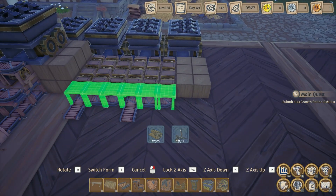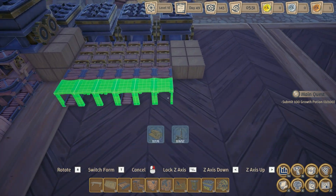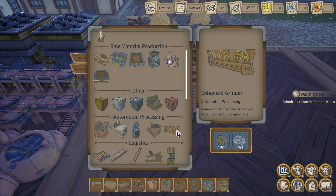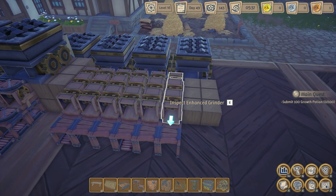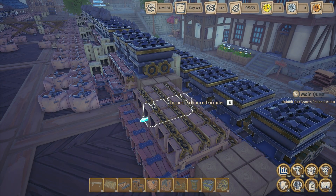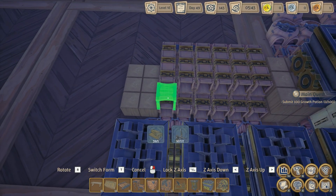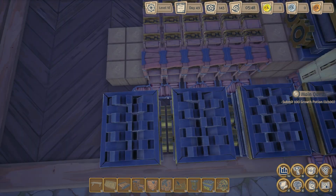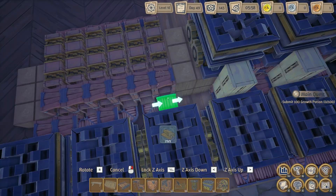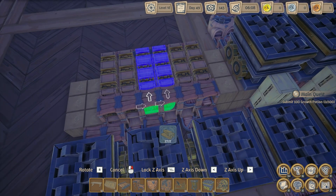For the next step, we have to cover these belts here. Grab some more grinders — we're gonna place six more right here. Now that we've got that complete, we'll have to head around the back here and throw that up. We are also going to need these covered. Then we want to connect these just like we did down below.